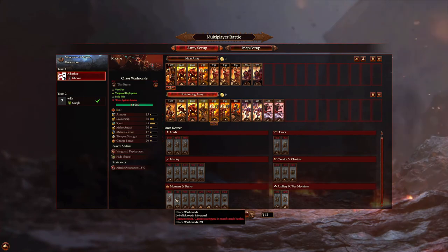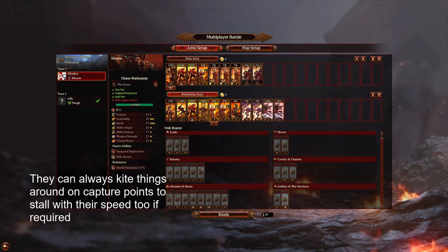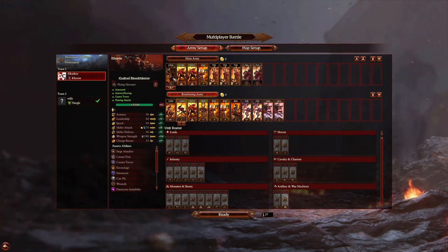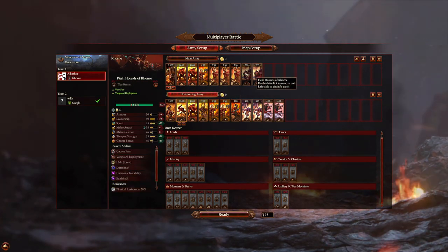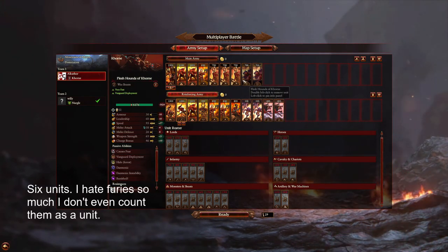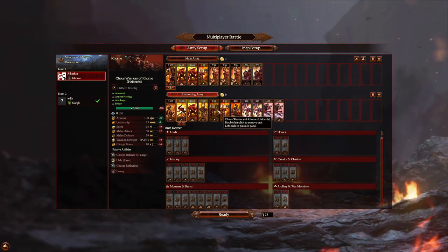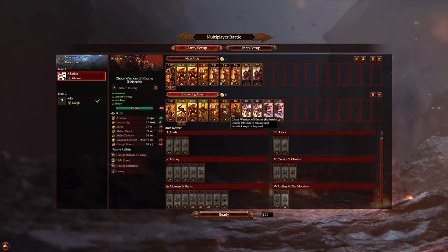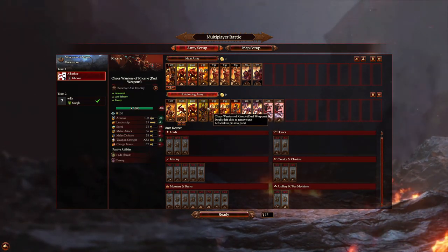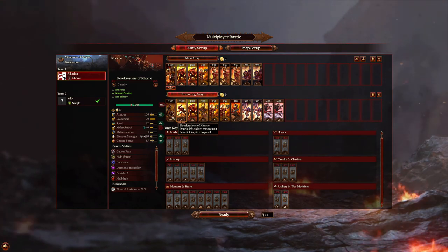If I reduce that down to a Bloodletter I can get a Warhound, because Warhounds are good - high capture weight, cheap, fast. So everything except for the Bloodcrushers in our reinforcements are capture weight 6. Everything in our main army except for the Fleshhounds and our Lord are capture weight 6 as well, so we've only got four units that aren't max capture weight. Everything should trade fairly well into Nurgle infantry, and the Exalted Bloodletters and Bloodcrushers are just elite units.